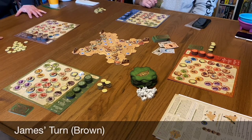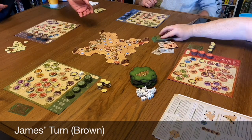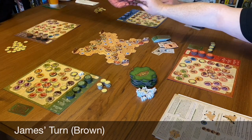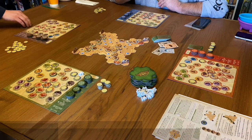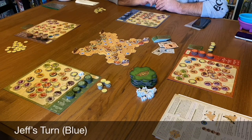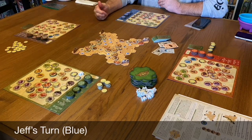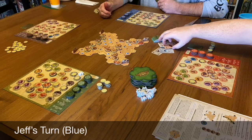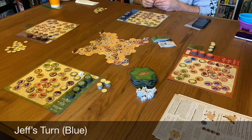James: Unfortunately my turn is not going to be very exciting. I need resources and I don't have any. So I'm going to take the construct building action — zero to three actions — and I'm going to forfeit all three of them and just draw three resources. Jefe: I'm obviously going to try to stop Tim here, but there's two to one and to do that I've got to have the resources.